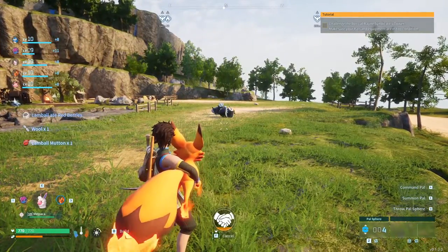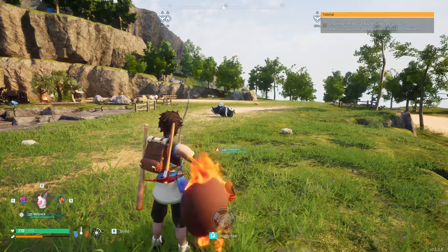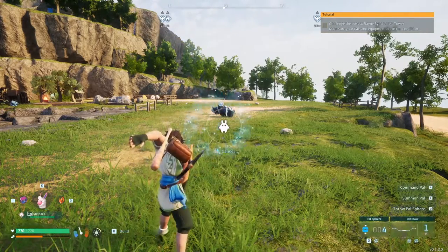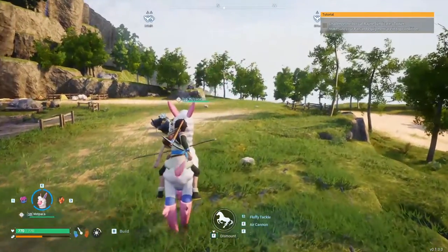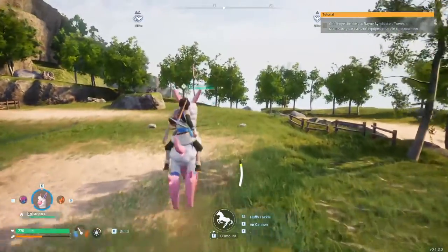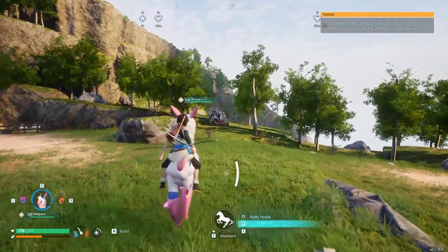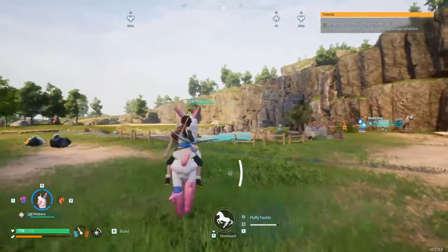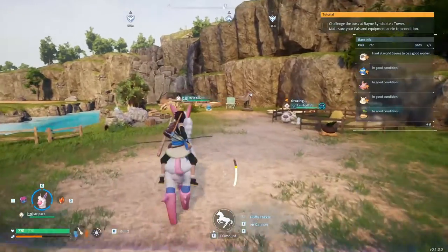We've got this one here as well. I have to cancel it first - there we go - and then return you and chuck you out. We also made the saddle for the Melpaca, so we can cruise around on this thing as well. Pretty cool - it's got a little cannon attack. So that's pretty cool to ride around on, and it's so much faster than me running around, so that's super handy.